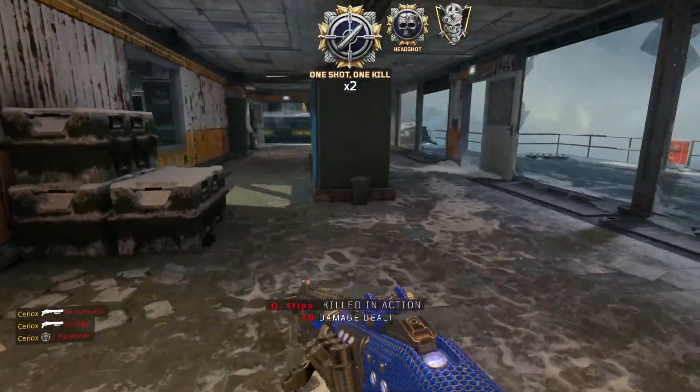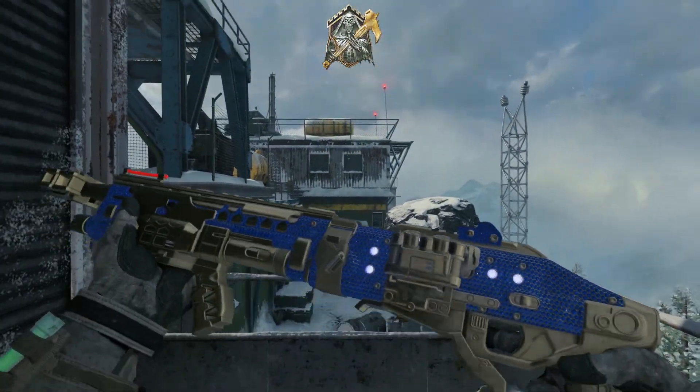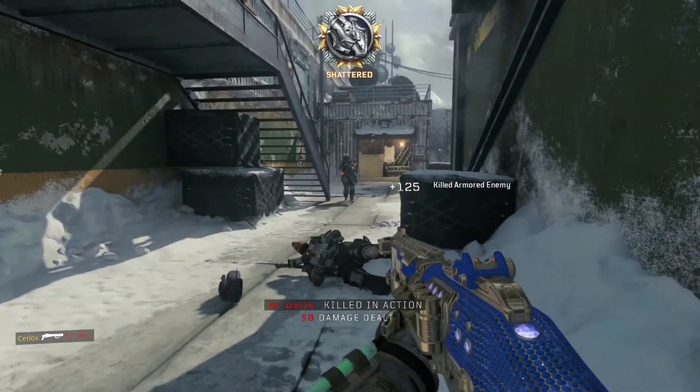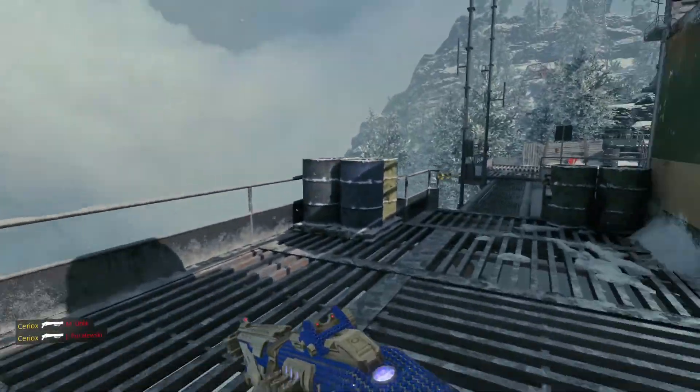I did show in one of my previous videos that I did get 10 kills in regular multiplayer, which gives your gun green diamonds. At the time I didn't really understand what it was, so after doing some research, I decided to make this video and show you guys what happens at the end of 25 kills.